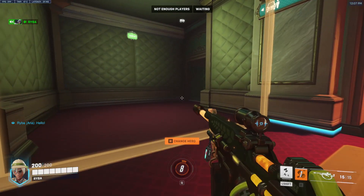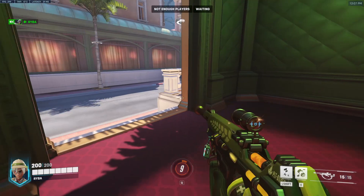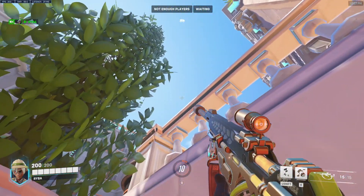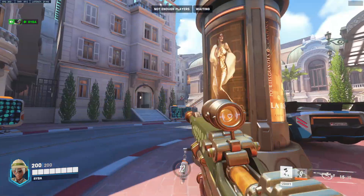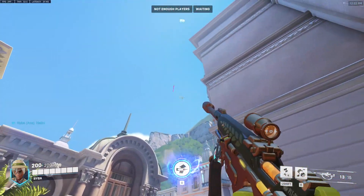Next up we've got Circuit Royale. They've changed the time of day for this map now so it's daytime. If you head out the left spawn doors and position yourself on that tree like in the last one, aim for this crack in the wall where it touches that darker line and that will land nicely on the high ground if there's anyone defending. This is what it looks like.